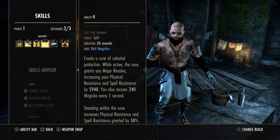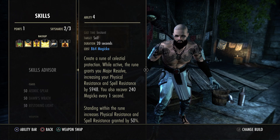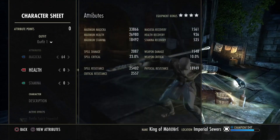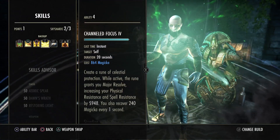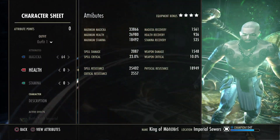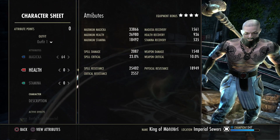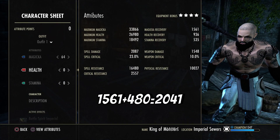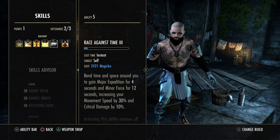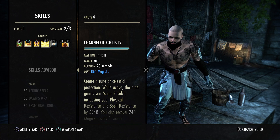Next is Channel Focus — your main defensive armor buff and it gives 240 magic recovery per second, adding 480 recovery every two seconds. So on top of my base 1561 recovery, Channel Focus pushes me close to 2000 magic recovery effectively. Combined with Honor the Dead's cost refund, the sustain is much higher than the stat sheet suggests.